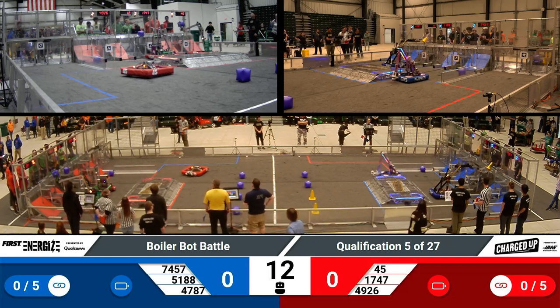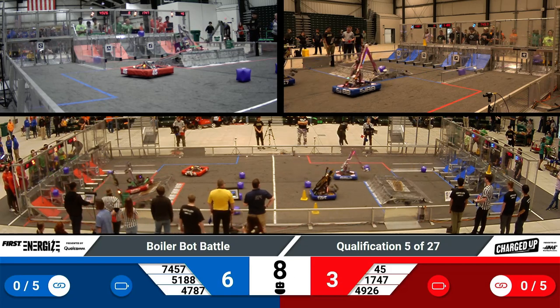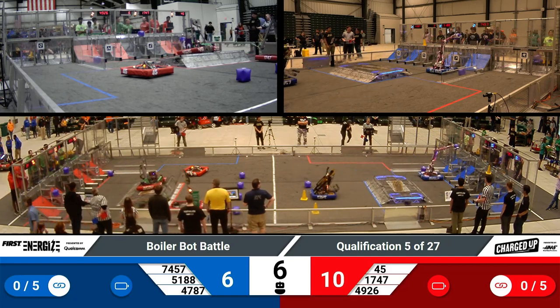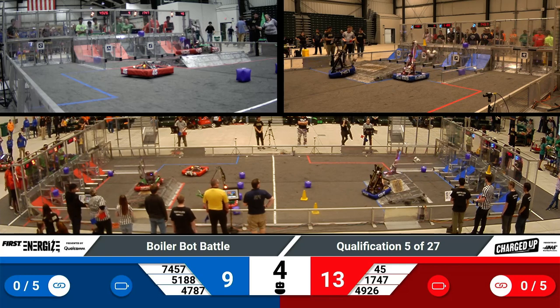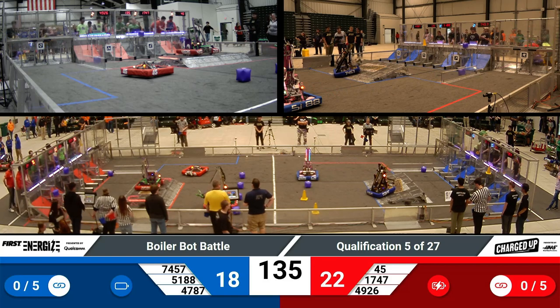Over on the blue lines, it looks like SuperDuper has a cone on that high level. Over on the red alliance, we have a cube on the high level and a cube on the middle level. 49-26 is going for that balance on the charging station, and over on the blue lines it looks like 74-57 attempted.